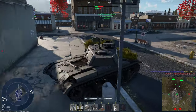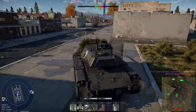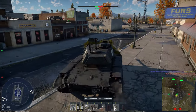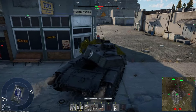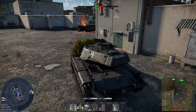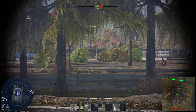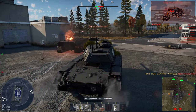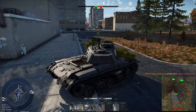Don't up-tier your Panthers because they get penned by everything — their armor doesn't matter anymore and their gun is pretty weak compared to the armor you'll face. The Tiger 2H I think is one of the best 6.7s in the game. The long 88 is very reliable, has a pretty good reload, and the tank itself has pretty good armor.